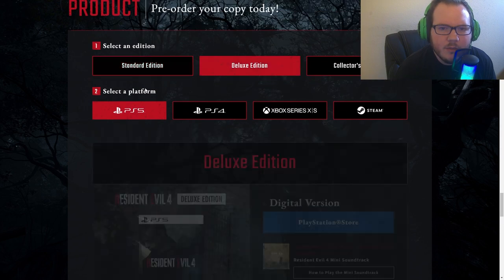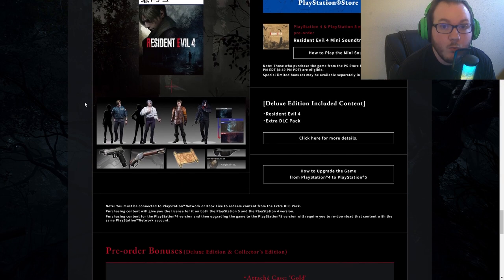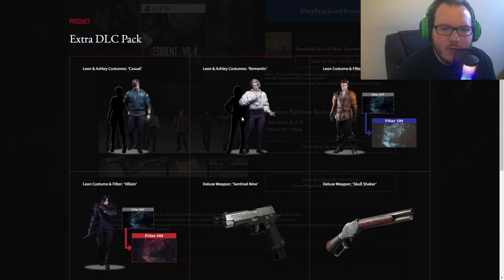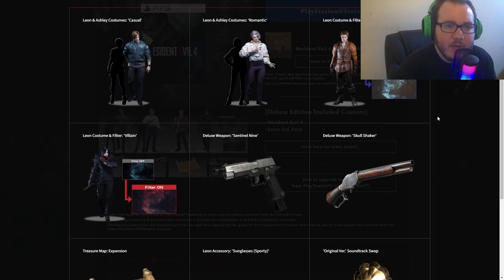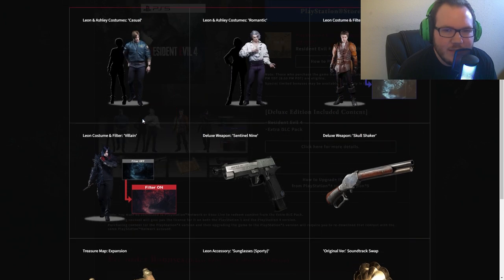The deluxe edition gives you a lot more. It gives you everything in the standard edition, plus the Itachi classic case, the green herb trinket for your handgun, and a bunch of costumes for Leon and Ashley — casual, romantic, filter, hero, and villain. The villain filter gives the game a Castlevania-type look, which is going to be creepy. The game already looks creepy enough. Leon looks all emo and goth, which is pretty cool.